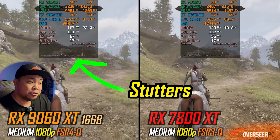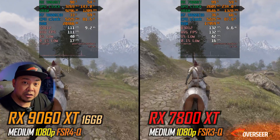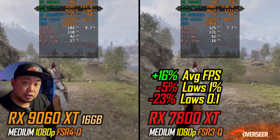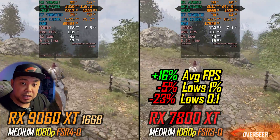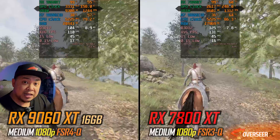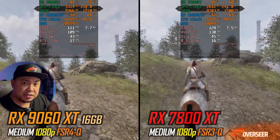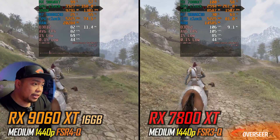Moving on to Oblivion — we all know this is a stutter-fest. In the open field we're getting about 16% better average fps for the RX 7800 XT, but the lows are actually inferior compared to the newer 9060 XT. One other thing to mention: in this game we have access to FSR 4 with the 9060 XT, while we only get FSR 3 with the RX 7800 XT.